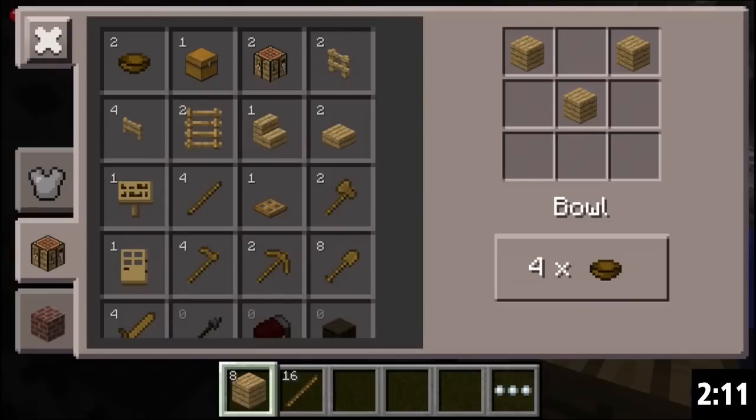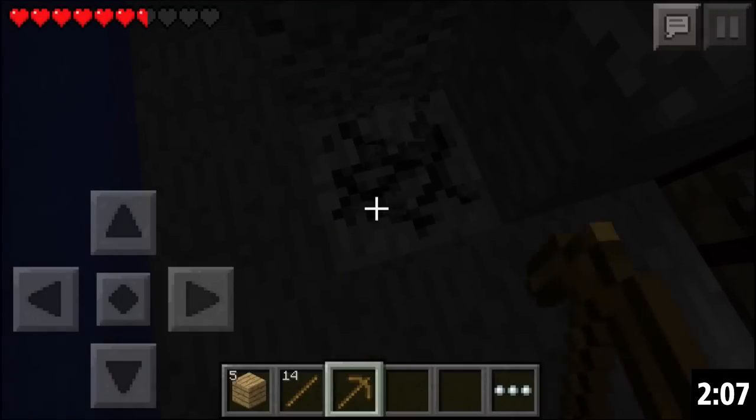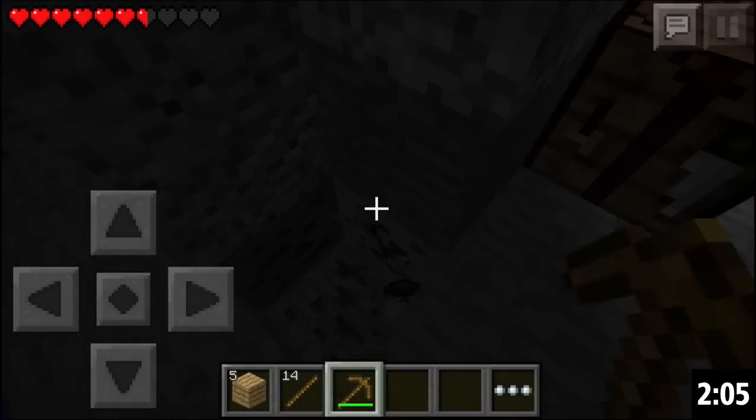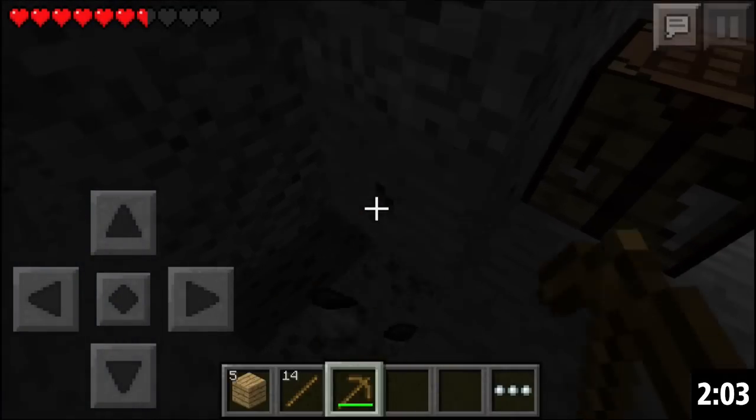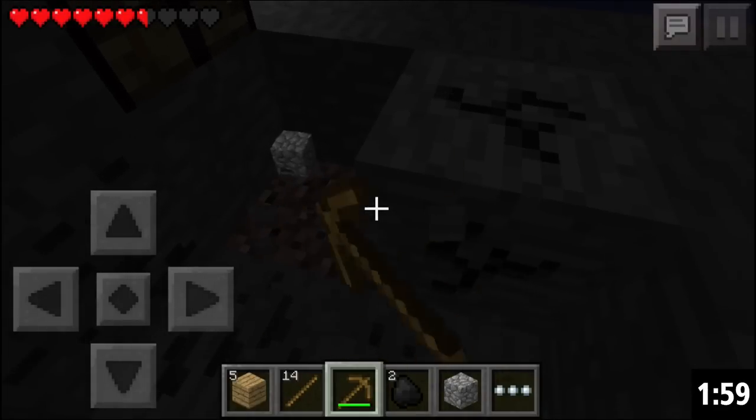Place this bench down, click it again, make a wooden pickaxe, and mine that piece of coal, as well as the one directly next to it. Then you mine a couple more of these stones so that you can make a stone pickaxe, and use that.